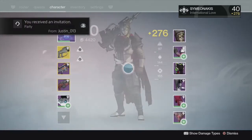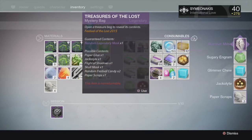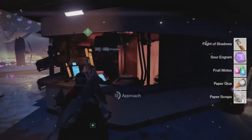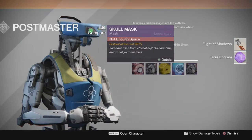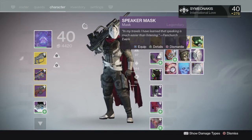You'll see me getting the Erismond mask first, followed by the speaker mask. I'll just skip to the next one where I get pretty much all of them through the postmaster. My favorite one would have to be the exotic engram one — that's quite funny to have.